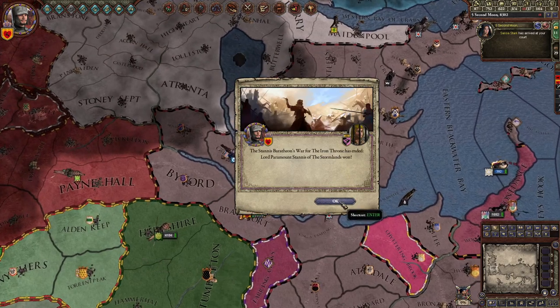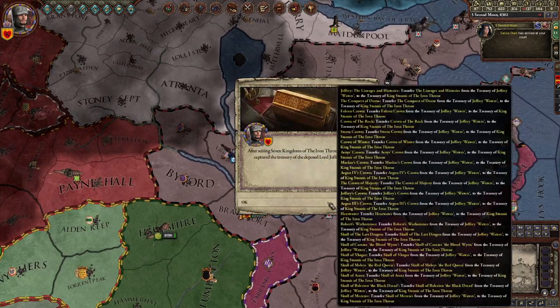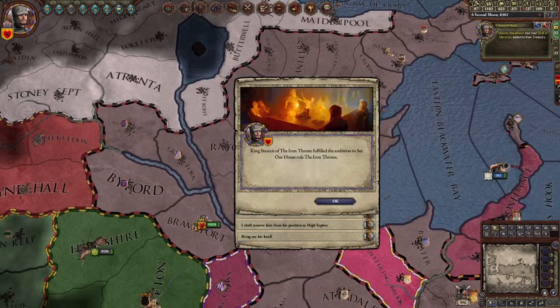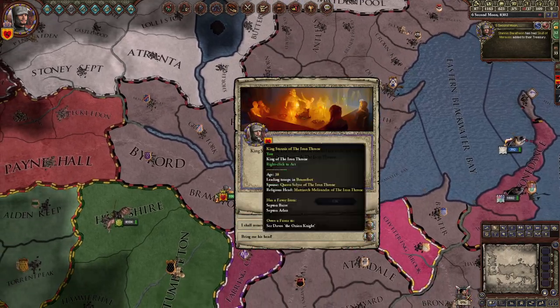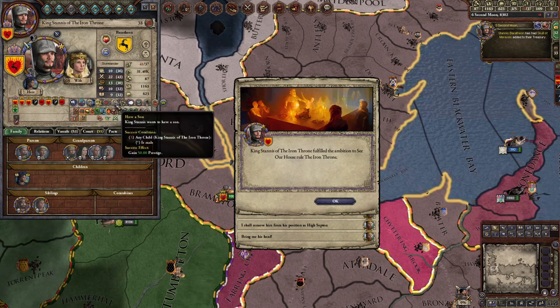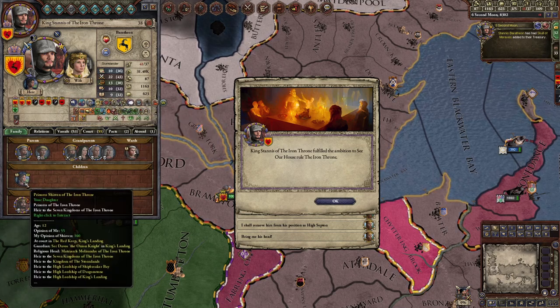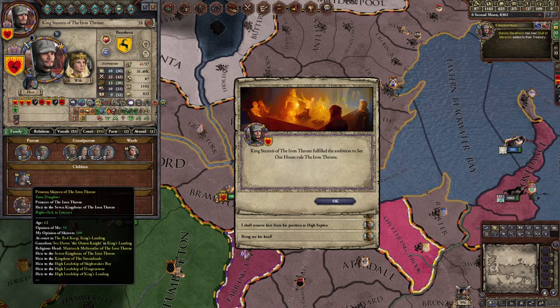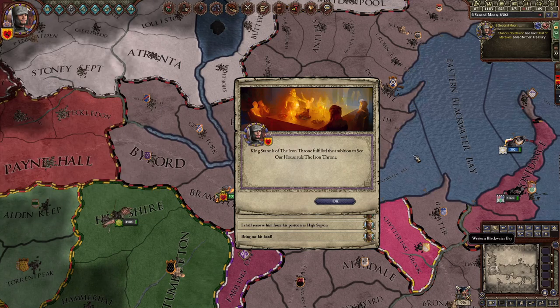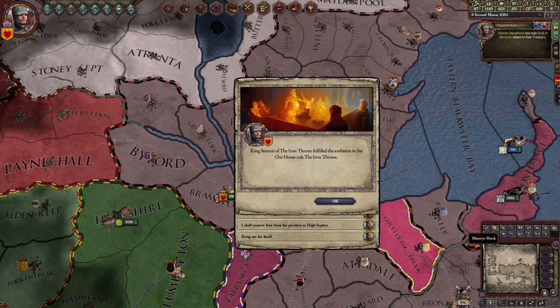I took his titles — the war is over. I seized all his treasury. And I finished my ambition, so now I have to choose a new one. My only child is not very bright so I'm gonna try to have a son — hopefully. I need a better heir.